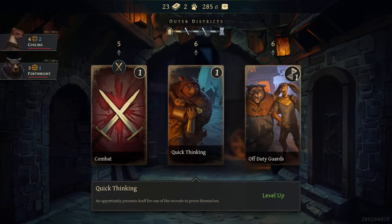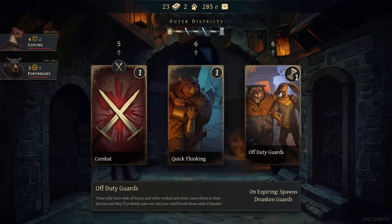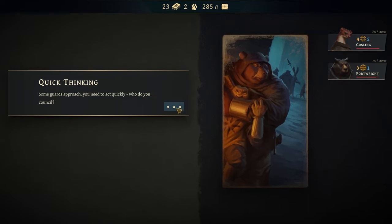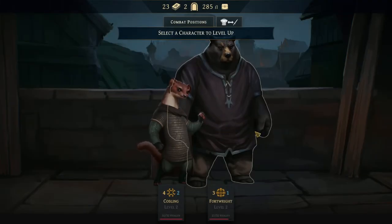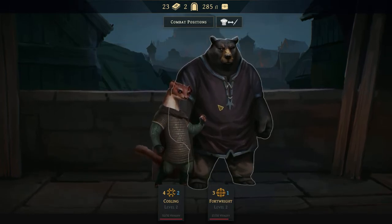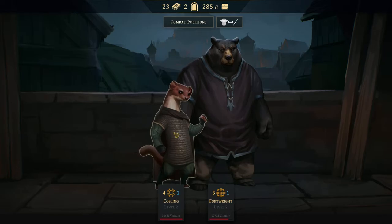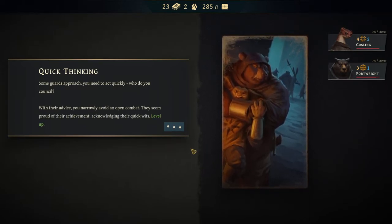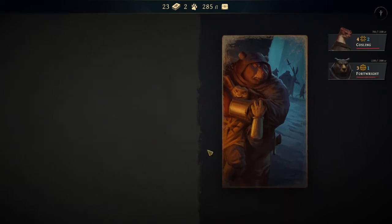We've got Quick Thinking — level up. That sounds pretty good. Off-duty Guards: spawns drunken guards we can rob. Let's go Quick Thinking and level somebody up. 'Some guards approach — need to act quickly. Who do you counsel?' Let's go with Fortright. 'With their advice, you narrowly avoid open combat. They seem proud of their achievement.' Level up — Quick Wits. So this time we pick over here stamina. This is always random — there are a lot of choices. The Flow: whenever this character plays a talent, one random card in your hand becomes zero stamina cost this turn. We've only got one will point, so I'm not playing talents very often — probably not super useful.